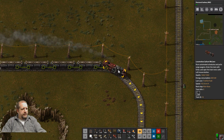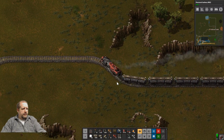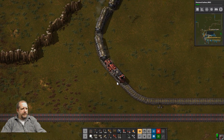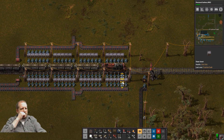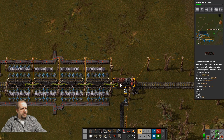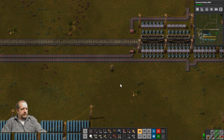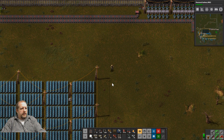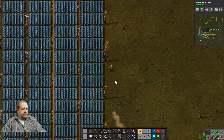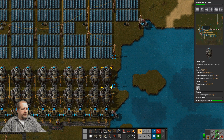The better fuel you put into your trains, the better acceleration you will get. I believe nuclear fuel gives you the best acceleration — this means you will get higher average speeds of course. So we needed belts, and I'll also pick up power poles — we're down to eight.